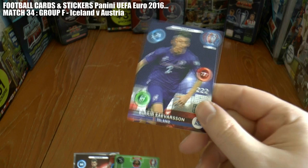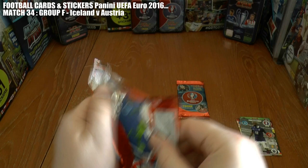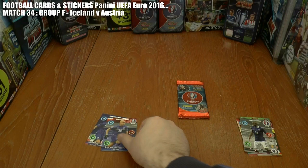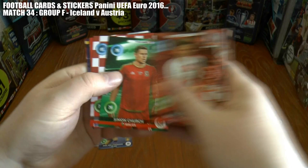Iceland have opened the scoring through Savarsson, so Iceland lead Austria one-nil. Moving on to the second pack — can the Austrians get back into this? Helfredson has doubled Iceland's advantage; they're playing really well today and now lead two-nil, giving themselves a great chance to qualify for the next stage.